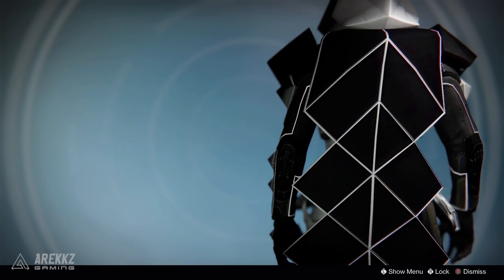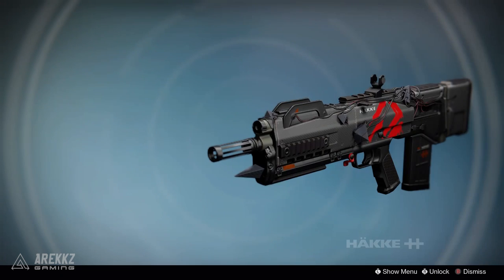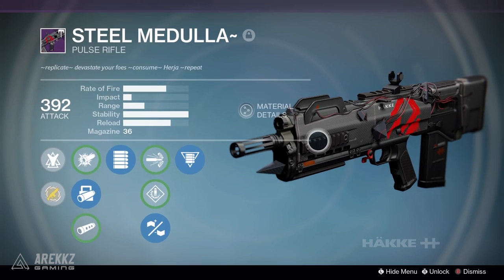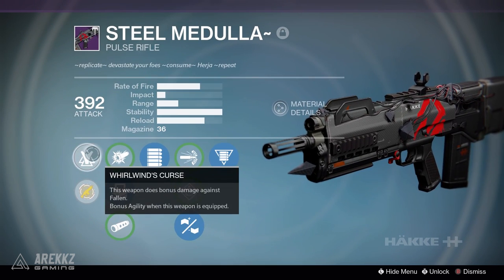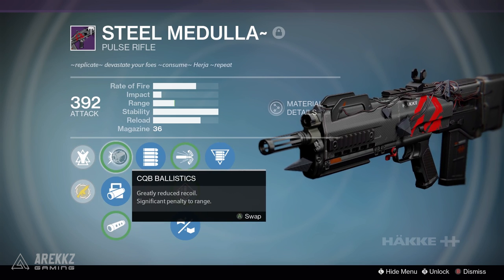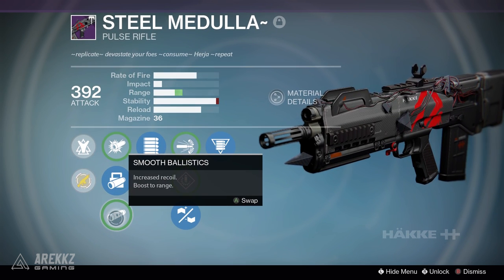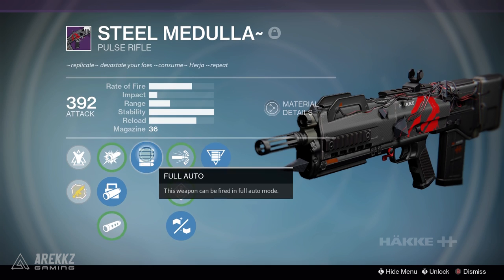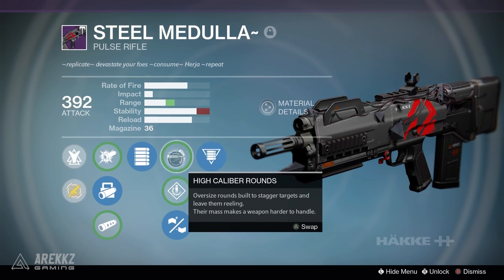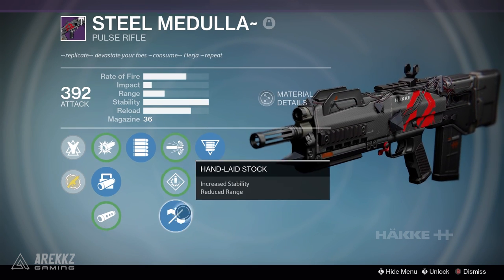As for the weapons, I managed to snag the pulse rifle, sniper rifle, sidearm, and machine gun. The pulse rifle, Steel Medulla, has just become my new favourite primary weapon to use in the raid. It's part of the Haka weapon foundry, and in the case of pulse rifles that means it's a 4-round burst as opposed to the conventional 3-round burst. It's also possible to completely max out the stability on this weapon with the right perks, so it's definitely a great weapon to use in hectic encounters.